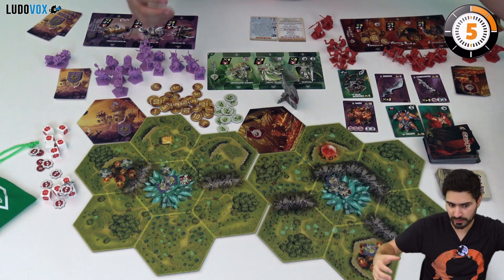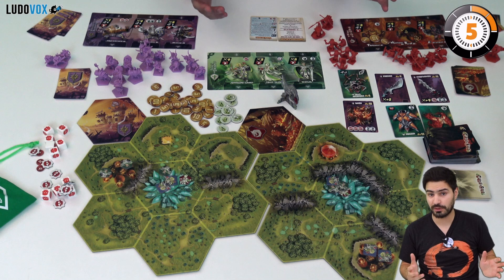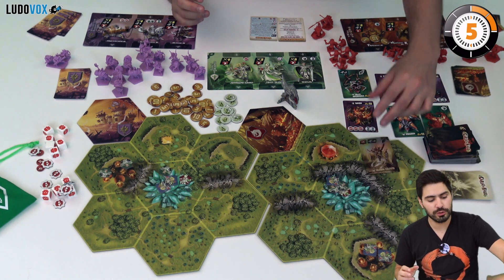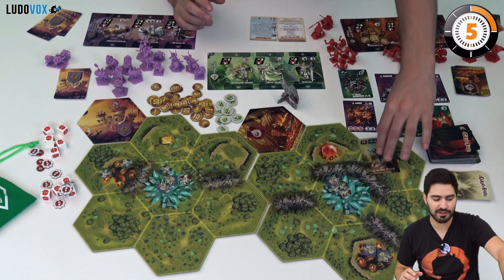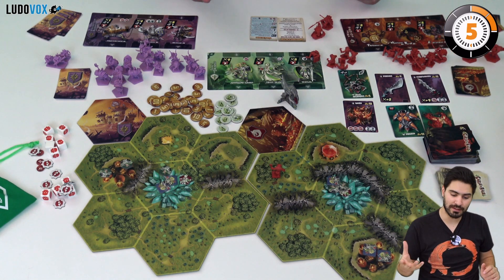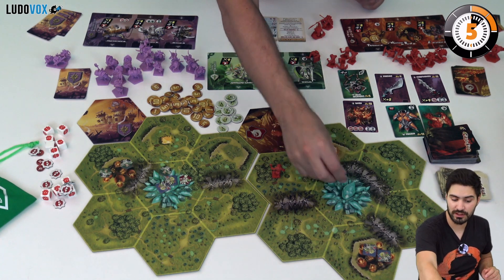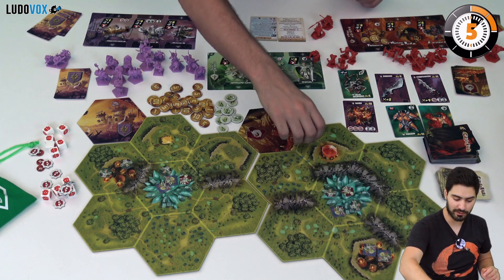This is a game about controlling areas. You have a clan and you want to lead your clan to victory by having four victory points at the end of your turn. You get victory points by forging legendary equipment or by controlling elven cities. Controlling a city or any space is basically having one of your units on that space, so if you want to control a city you have to get rid of the elves that inhabit that city, and doing so requires combat.